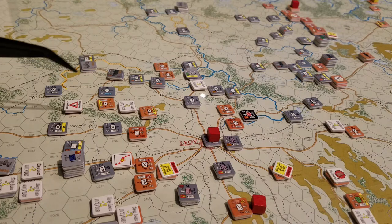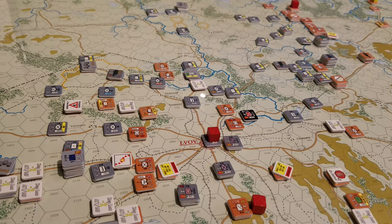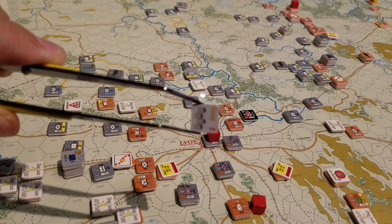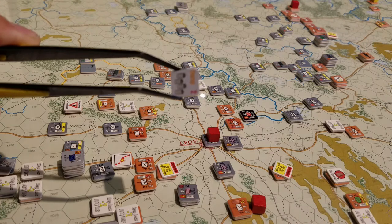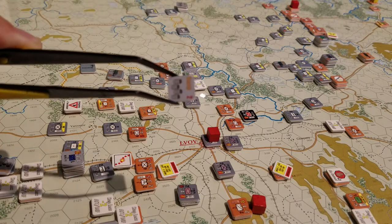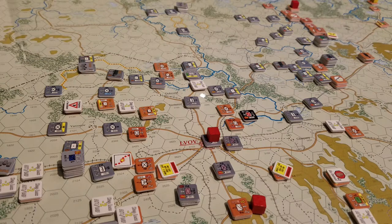The supply situation continues to be difficult — we're not currently able to bring all available supply onto the map because we haven't been able to use all the supply already on it, thus freeing up the little dump counters to rail or bring on more. This turn I had five dump counters available and could bring my ten ASP on, but I only have six rail capacity, so they're going to be lost. It's an interesting conundrum — awkward, inefficient, and frankly annoying.